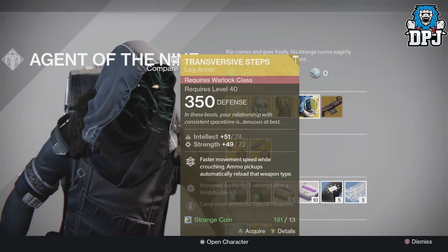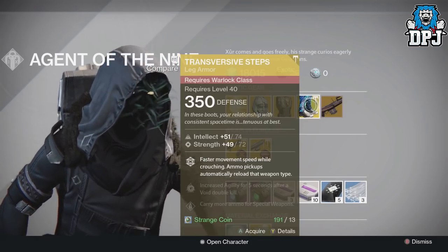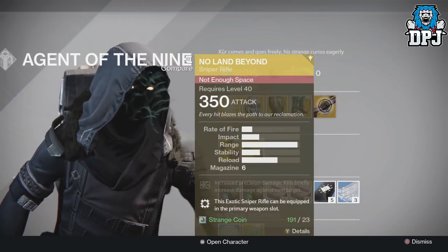For the Warlock we have the Transverse Steps, again 350 defense, 13 strange coins, offering intellect and strength, faster movement speed while crouching, and more pickups automatically reload that weapon type.